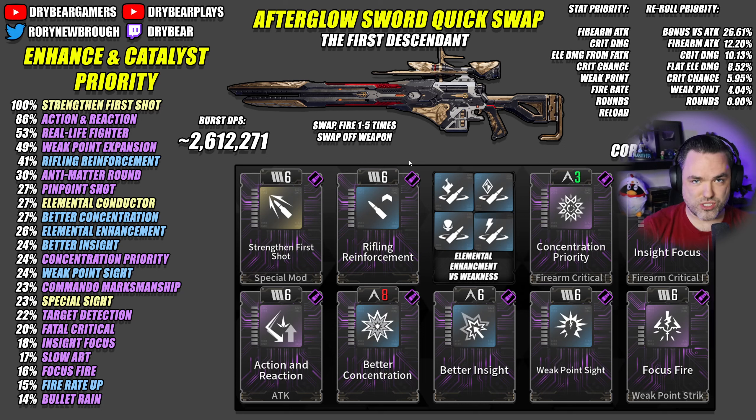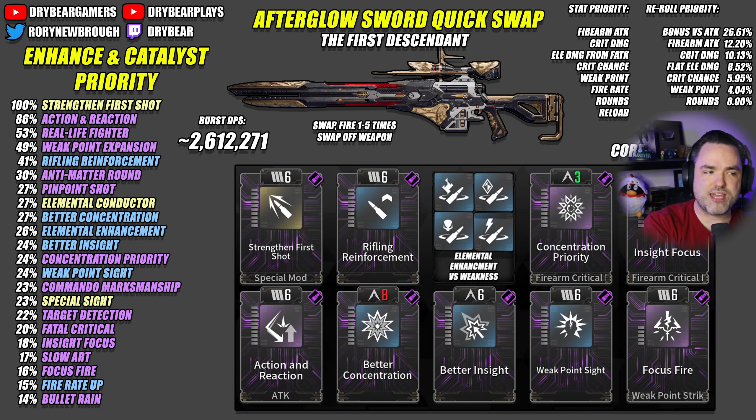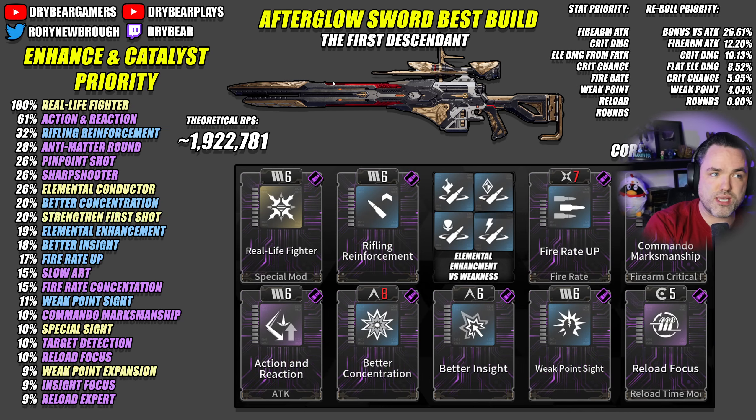Slow fire rate, perfect accuracy, a scope, and very good effective range means you can sit back and shoot across the arena, get those weak points, and switch back to your weapon. It makes it a lot more reasonable, but I wanted to make a build for both options. If you like that crazy big spike in damage with cooldown-focused modules like Weak Point Expansion, Strength, and First Shot, you can run with this kind of build — but if you want to use it for more than three or four rounds, I'd recommend the more purist version of the Afterglow Sword.